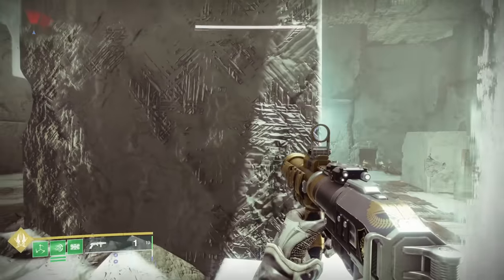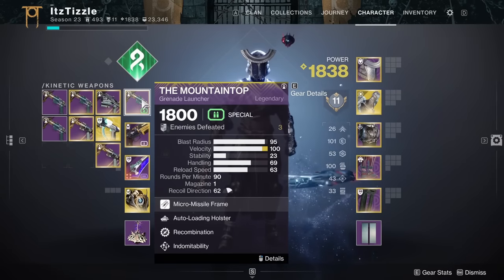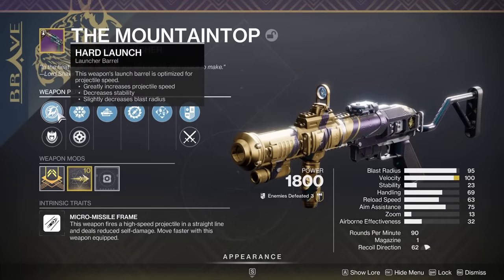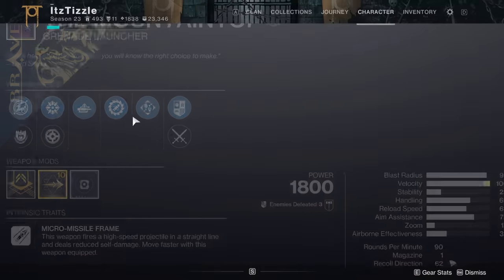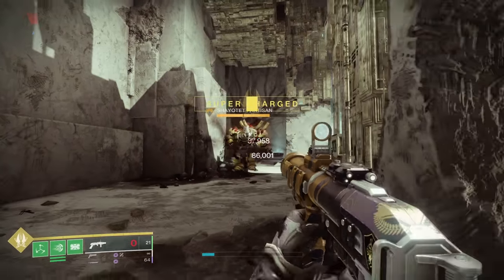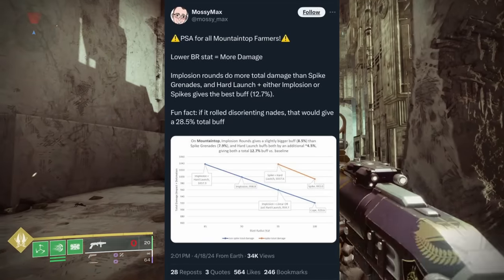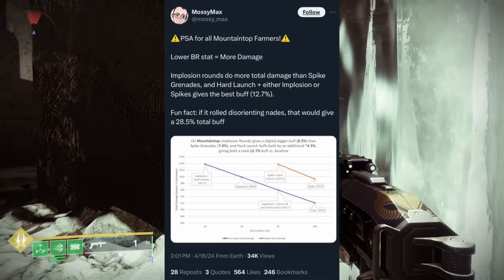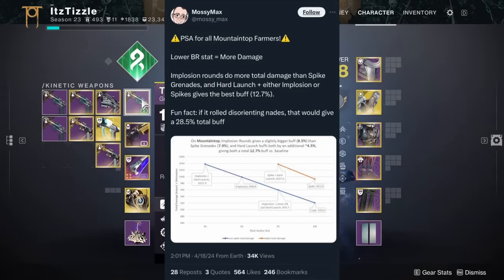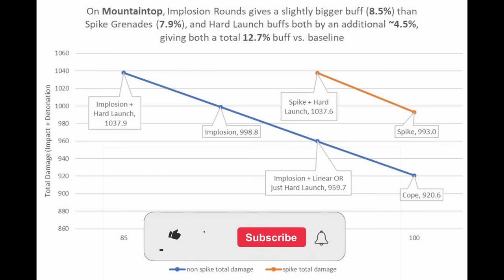I wanted to say that off the top because the rest of this video will just be me showcasing the difference in launch and grenade perks to show you in excruciating detail what the most optimal roll to go for is. The reason for this video was a Twitter thread from Mossy Max — he is a numbers expert in Destiny, so check him out for even more info. Shoutout to the person on Instagram who messaged me about his tweet, and also my clanmate TJ who showed me the graph.